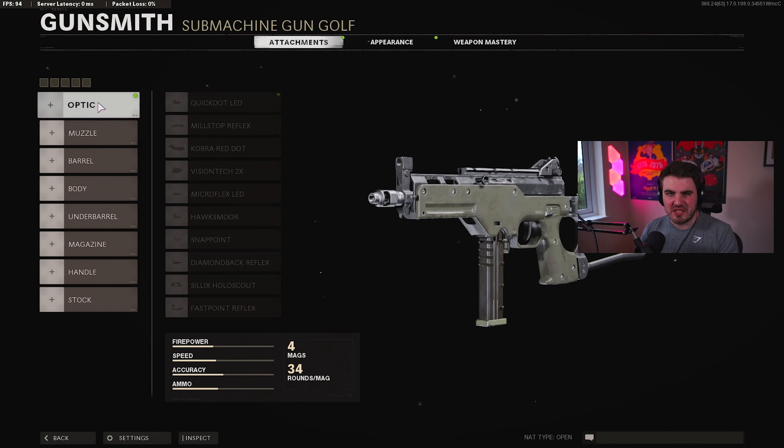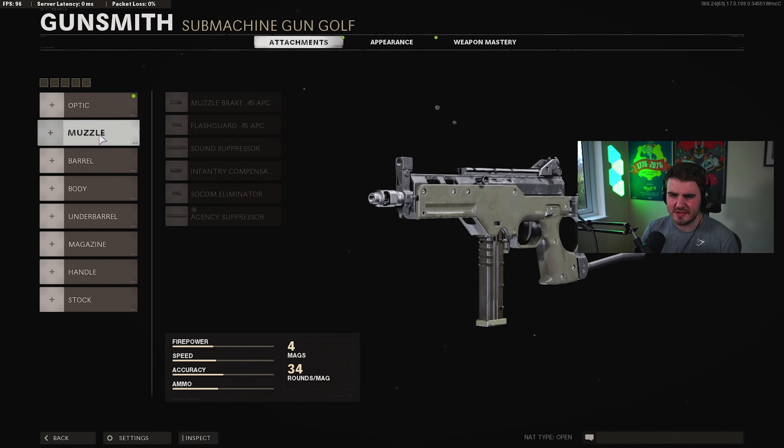For the optic, we don't need to run one — definitely not. This gun has really good iron sights. I think it's going to be pretty solid in Warzone purely for that fact because it has really nice, almost Grau-style iron sights with the Archangel barrel. This thing just has a nice little pointer — very low profile, very thin, and very easy to aim with. So we do not need an optic on this gun.